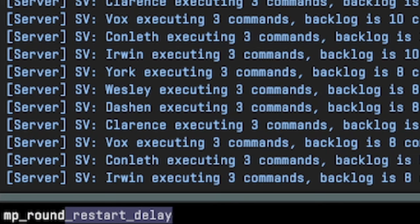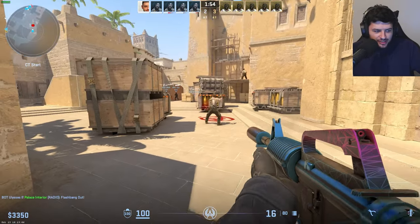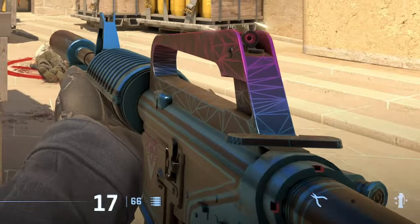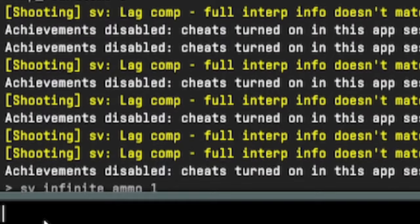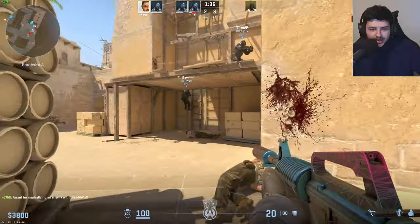For round timer, you can type in mp_roundtime and then the value. By default it's three, but you could set it to five — it changes the time the round lasts in game. You can also type in sv_infinite_ammo 1, and when you shoot, your ammo just constantly remains at 20 without having to reload.